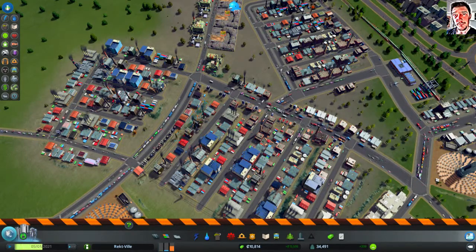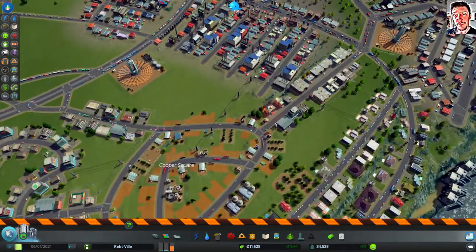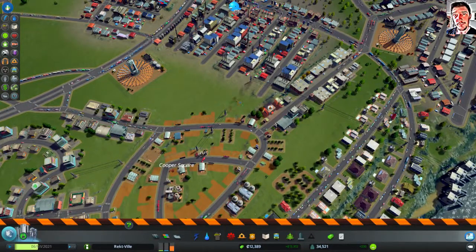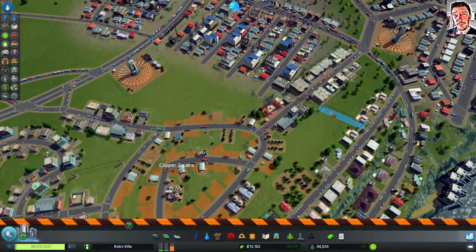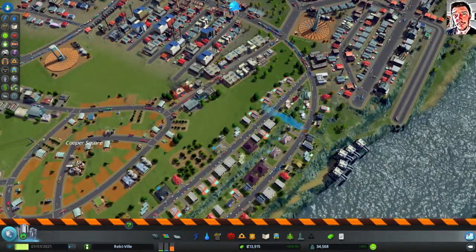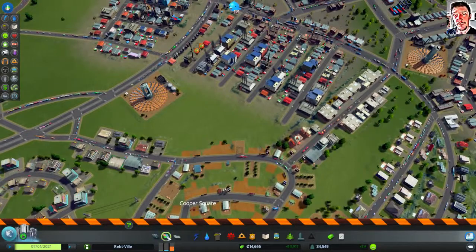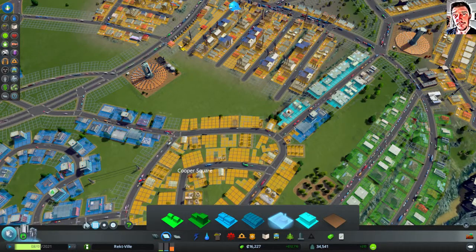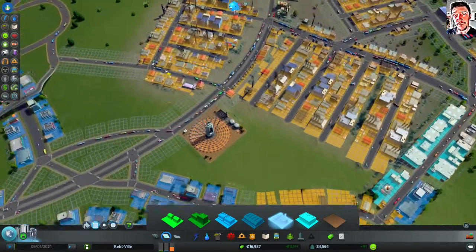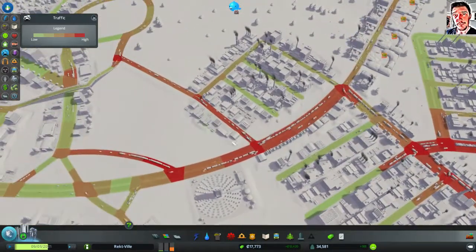Come on. I don't really know — I don't think I need these at all. They were like the first ones I built. They connect to the water supply and to my agriculture area. There is a little bit of traffic. That's okay in a busy town like this.